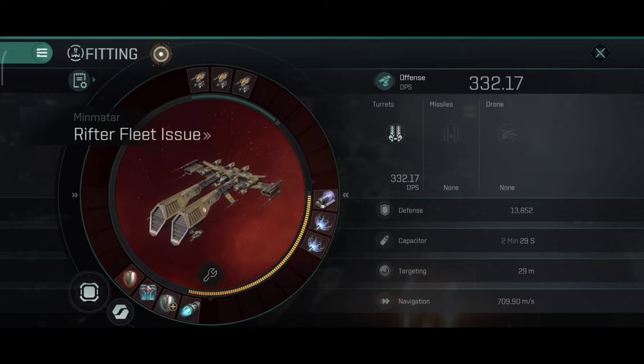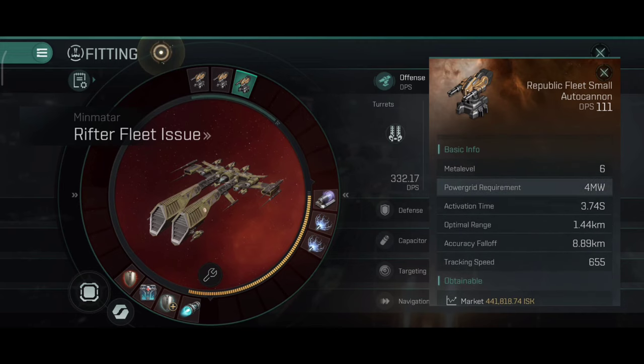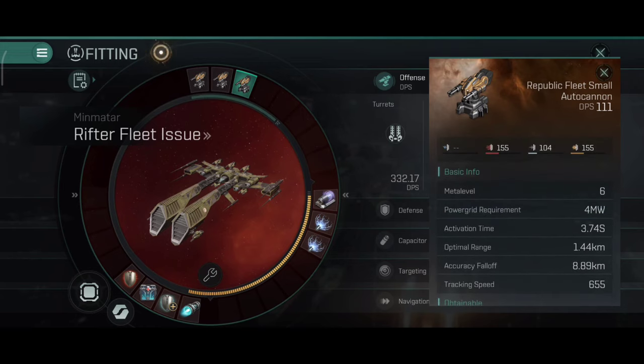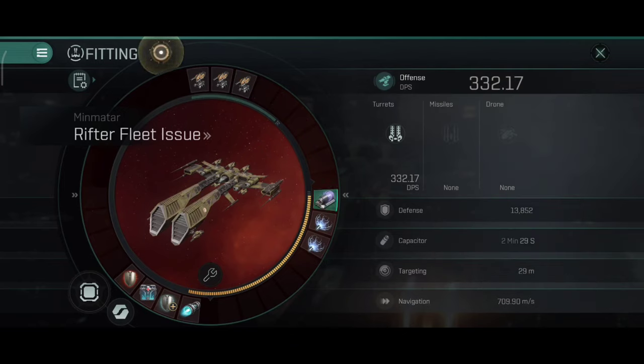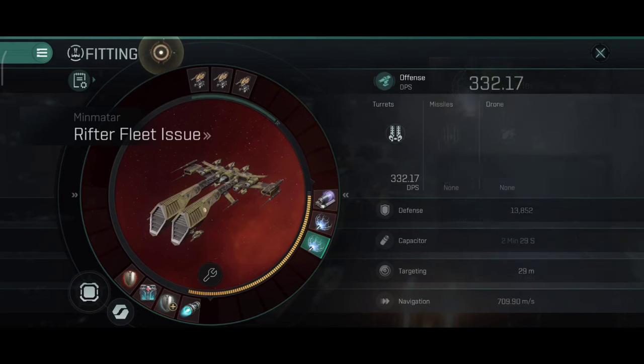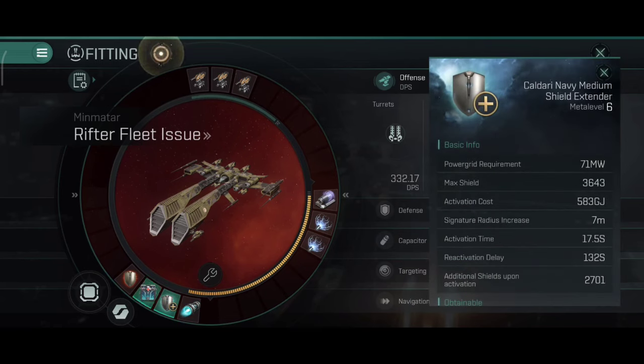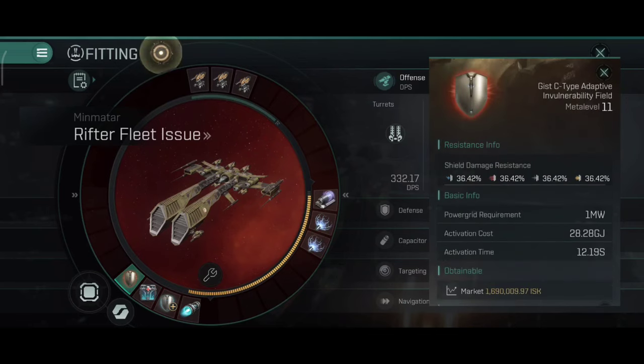This is a passive tank Rifter. I'm using the Republic Fleet small autocannons. If you have the C-types you can use those — the DPS will be much better — but the C-types are kind of expensive. The Republic Fleet ones still do really good. They have a very nice optimal and very good falloff. In the medium slots: one scrambler and dual webs. This is basically a brawler Rifter Navy — a small afterburner, medium extender, a damage control, and one adaptive shield hardener.